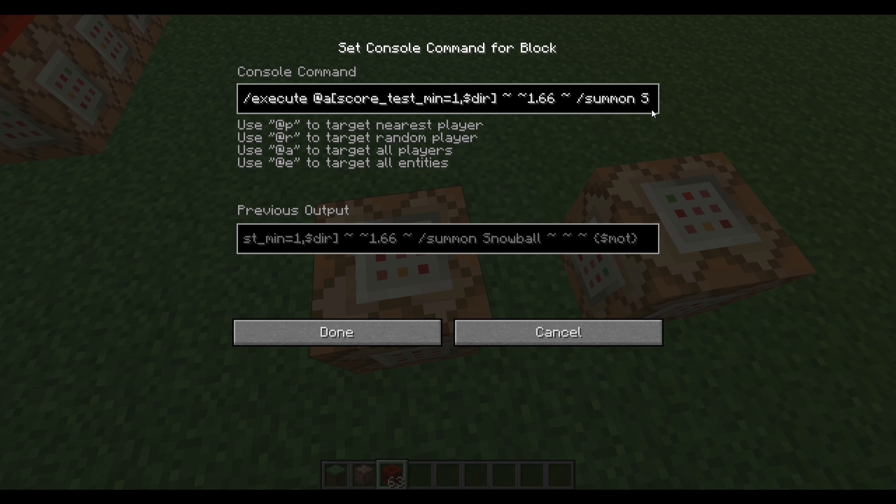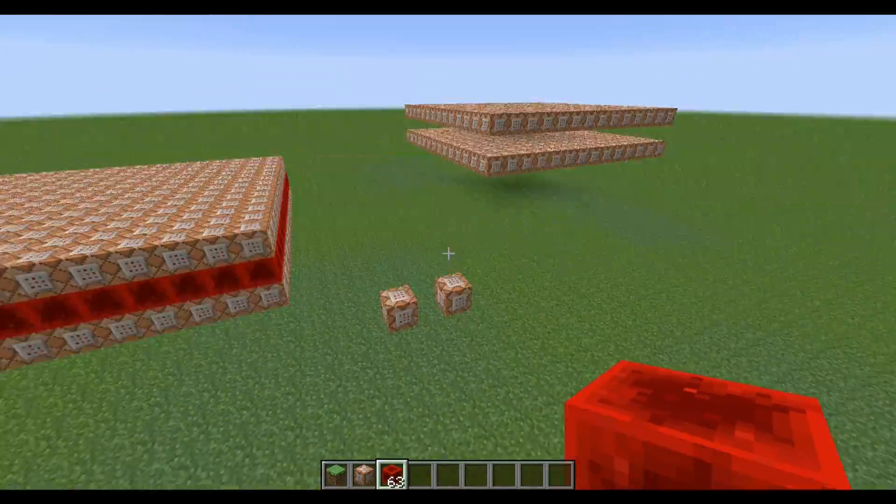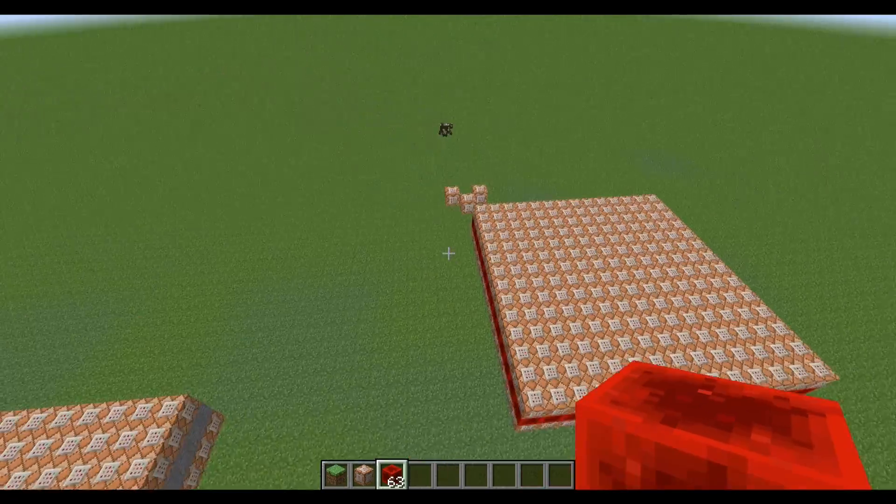Then you have your summon command. I used 1.66 here because that's the player height as far as I know. And then it summons a snowball there with NBT data, and I just inserted $MOT which stands for motion. This is another placeholder, and as you can see it gets replaced by RXM, RX, RYM, and RY for every specific direction, putting in the motion values. This is all automatically done by the filter.